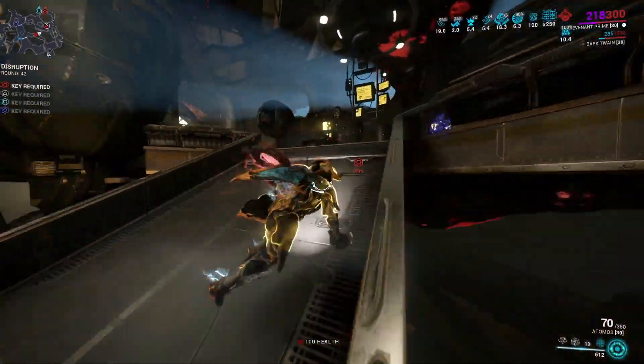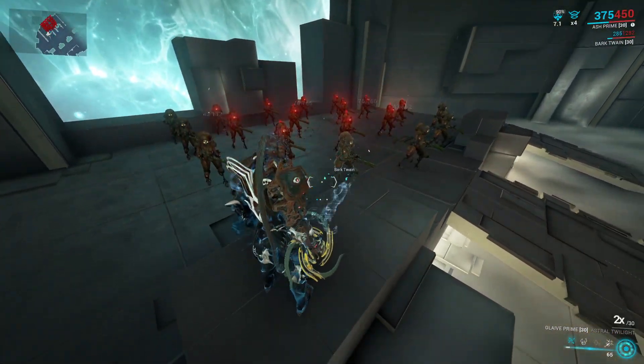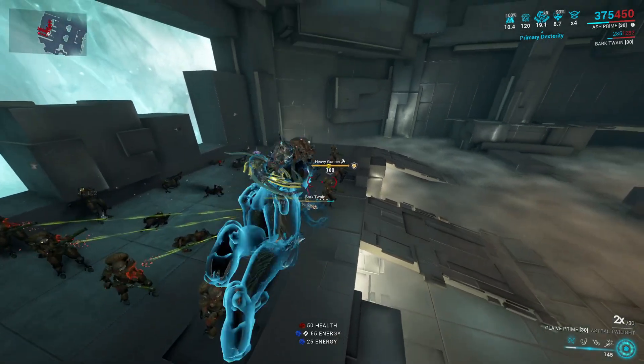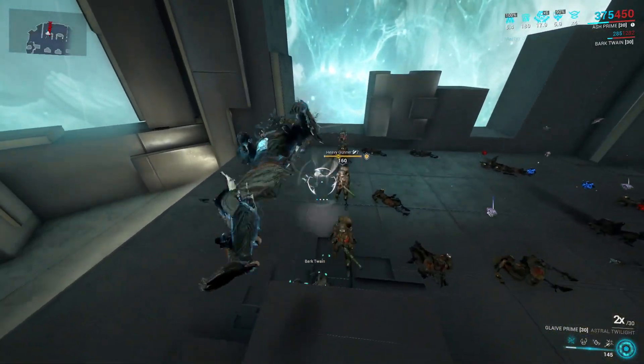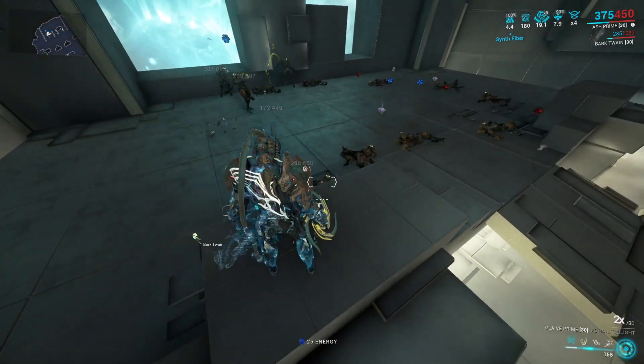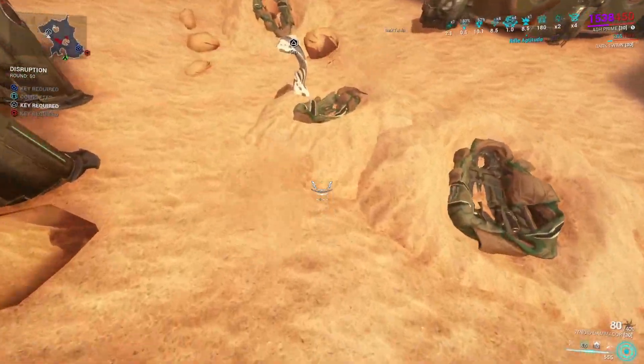It's important to understand that the Glaive Prime does forced slash procs on detonation. This means that when you throw a glaive it has a guaranteed slash proc, aka bleed proc. Bleed deals true damage, completely ignoring armor — hence why slash is such a great status to have. It also has a forced impact proc, but nobody cares about that.